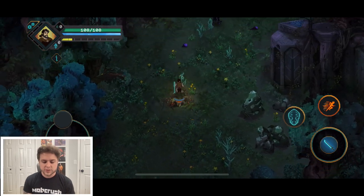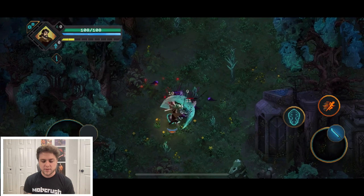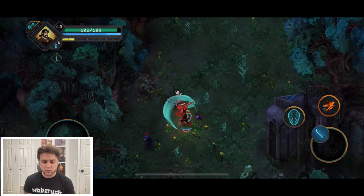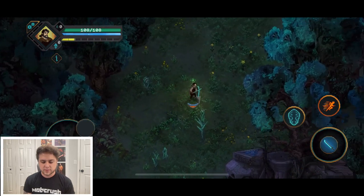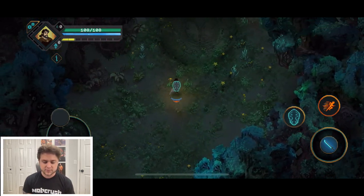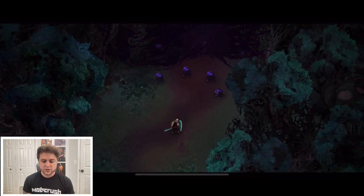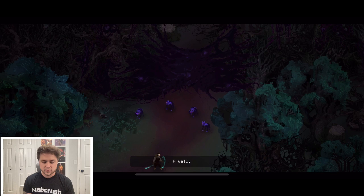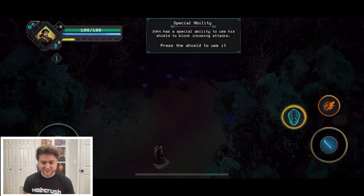We just got some heals. It looks like we can stagger enemies with sword hits as well, which is pretty sweet. Another save point — it's just introducing the mechanics. I love this narrator. There's a special ability specific to this character, and apparently in between runs you can upgrade a skill tree with various abilities or stat points and unlock new abilities down the road.